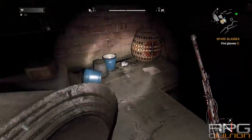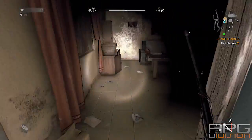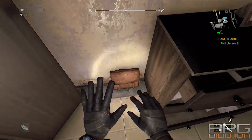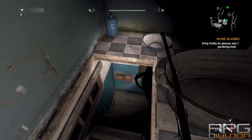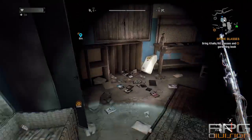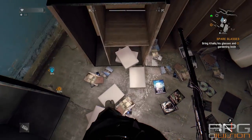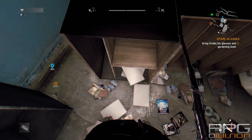Open these doors, and you need to find a gardening book and a pair of glasses. A pair of glasses can be found over here, and a gardening book can be found over here. I already picked it up so it's not here, but it is right where I'm looking at right now, in this bookcase.